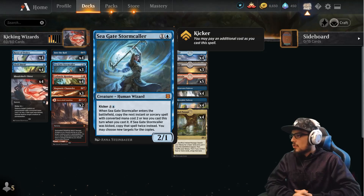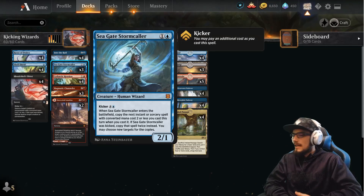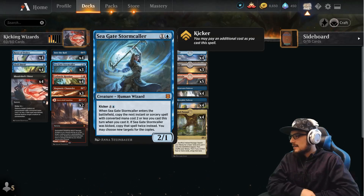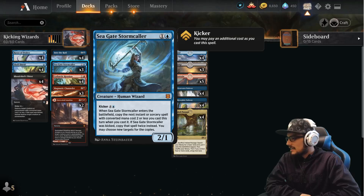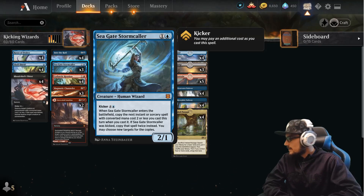The Seagate Stormcaller — for two, kicker for five, so a total of seven if you want to kick it. The caller enters the battlefield and you get to copy the next instant or sorcery with converted mana cost two or less that you cast. If it was kicked, you get to copy that spell twice instead, choosing new targets for the copies. This is great — we can copy our Blood Chief's Thirst, which is really nice.